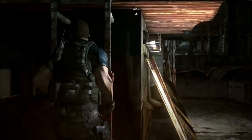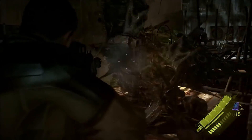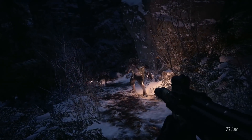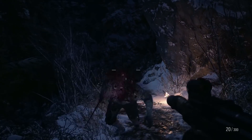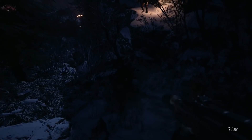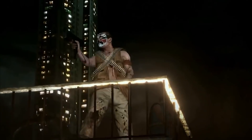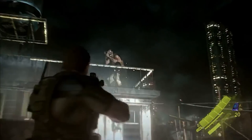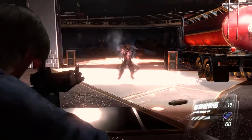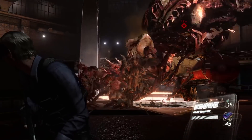But when Resident Evil 6 rolled around, it had completely launched the franchise into full-blown Hollywood antics with over-the-top action and a sprawling cast of characters that make even a soap opera jealous. Village captures 6's essence at its finest near the closing hours, when we step into the shoes of Chris Redfield and go buck wild on waves of Lycans all Call of Duty-style, all of which comes to a close with a mushroom cloud. While Resident Evil 6 is notoriously divisive among fans for being a full-on Hollywood action game, it seems that Village couldn't help itself from going a little off the rails once again — but at least it didn't have a zombie T-Rex monster thing.